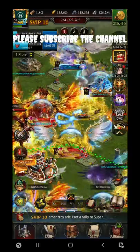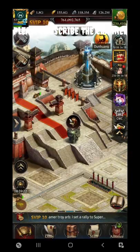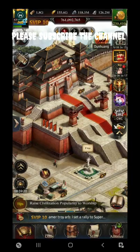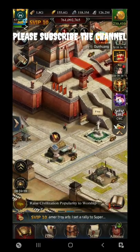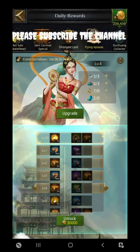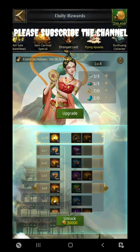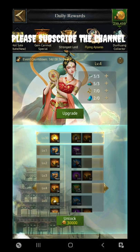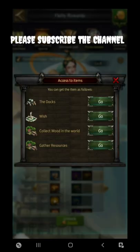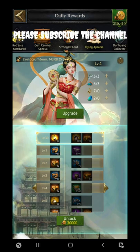Let's begin the video without wasting any time. Let's start with the hero. The Flying Apsaras event is currently going on, in which you can collect rewards from 4 sources: by docks, by wishing, by collecting wood in the world, and by gathering other resources.